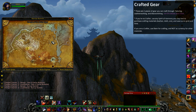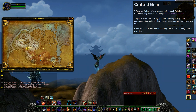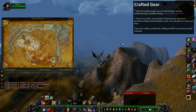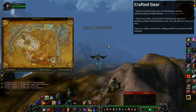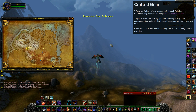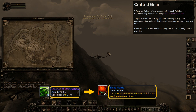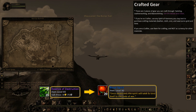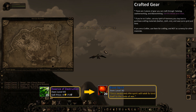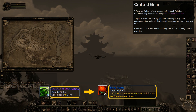There is also a set of crafted gear at 496 item level, which will only be accessible once you get into Mogushan and start killing bosses, unless you have a lot of gold to spend. This is mainly because you'll need Blood Spirits — the equivalent of the Essence of Destruction from Dragon Soul — which are only lootable from raid bosses.